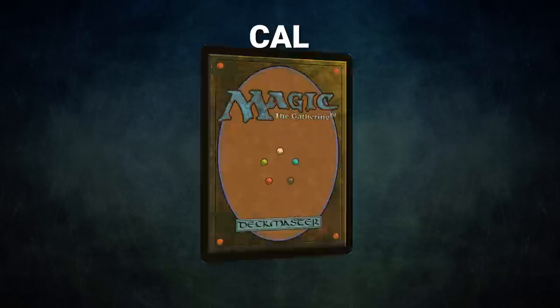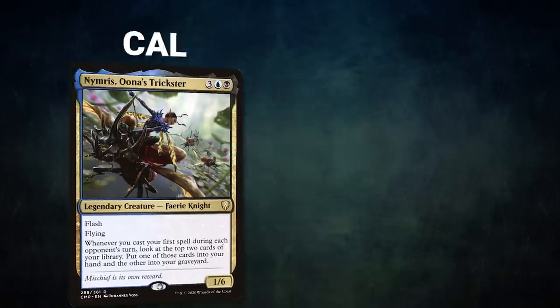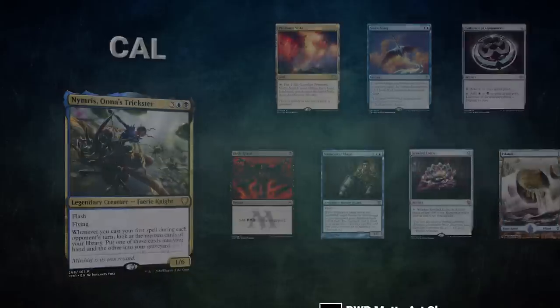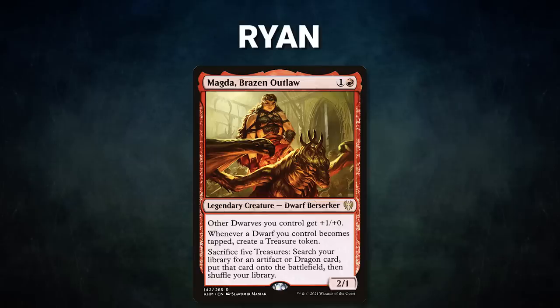First we have Cal piloting Nimris, Una's Trickster. This is a control deck that uses its commander for card advantage and tries to win with the Thrasios combo. Cal's opening hand contains a Prismatic Vista, Swan Song, Talisman of Dominance, Dark Ritual, Snapcaster Mage, Jeweled Lotus, and an Island. Next we have Ryan piloting Magda, Brazen Outlaw. This deck seeks to tap a bunch of dwarves with its commander out, make a bunch of treasures, then use Magda to search up game-winning combos.